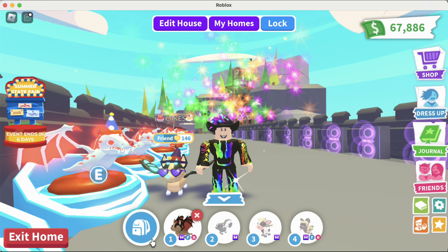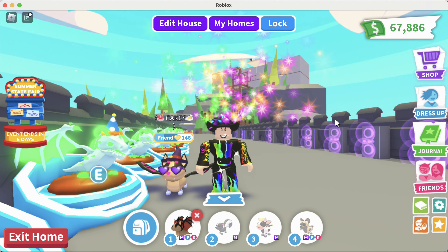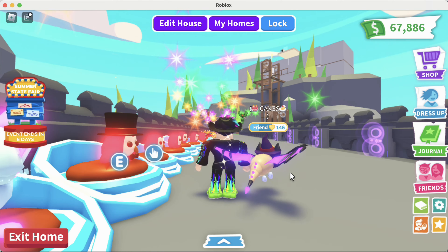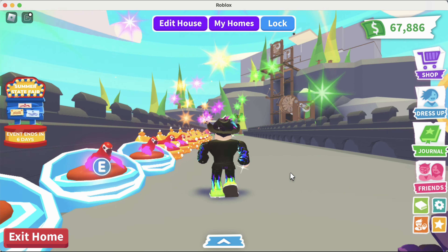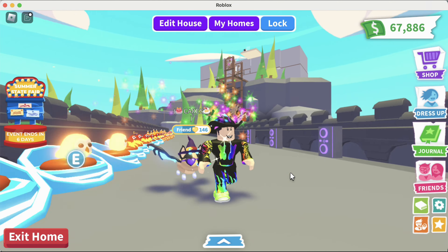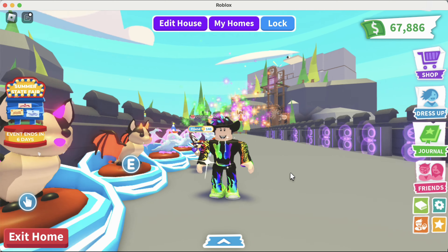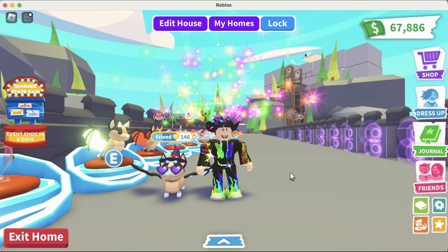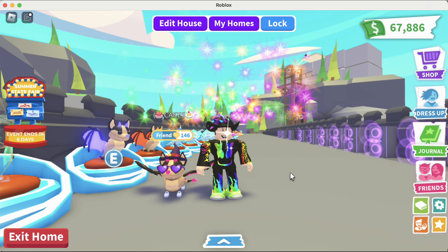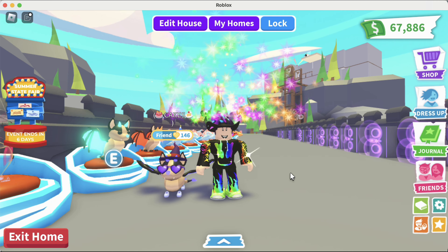I'll do an inventory tour at some point — actually very soon. I just added up all my high tiers: five mega frosts, eight mega owls, nine mega parrots, five mega crows, two mega bat dragons, four neon bat dragons, one mega shadow. If you add all that up using today's values, my inventory is worth over 300 equivalents in high tiers alone. I'm going to teach you exactly how you can do the same thing.